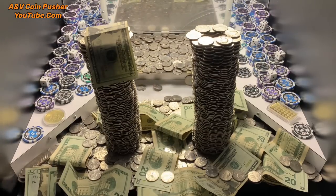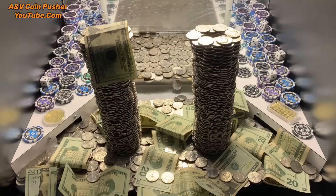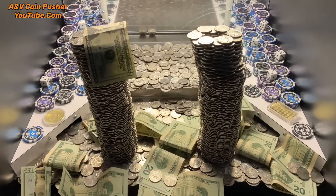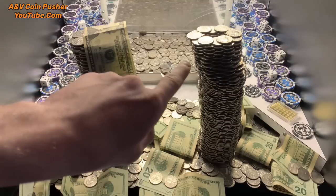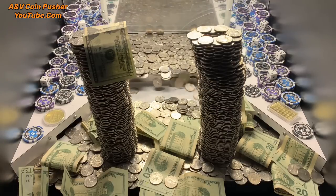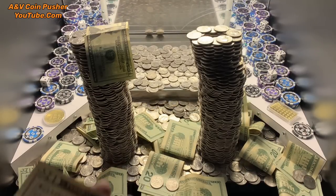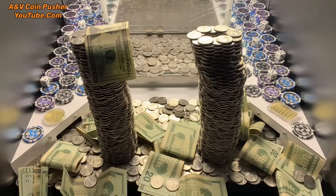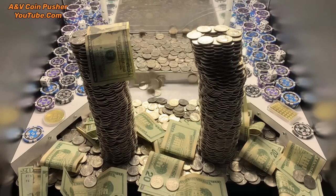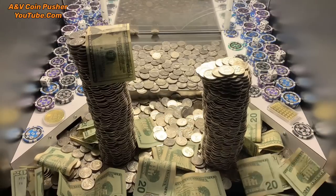There's two gold bars back there — y'all can't really see it but they're back there. Those towers moved a lot that time. That one on the right side is about to fall off — the top half of it is. Nice, we've made $20 so far. Sweet. We've got a long ways to go to make our $500 buy-in back, but we'll get it. Just got to keep on playing.